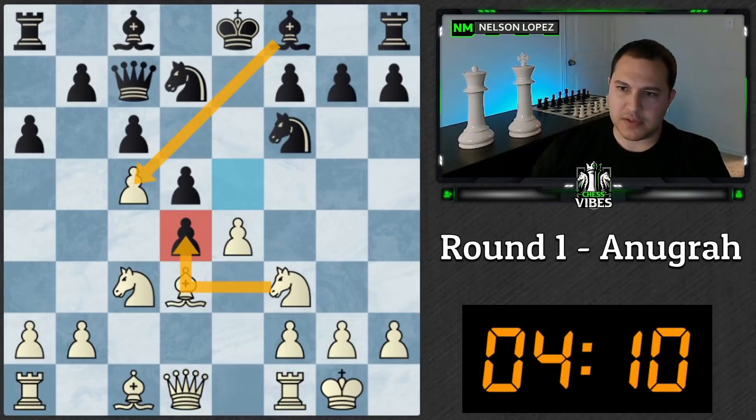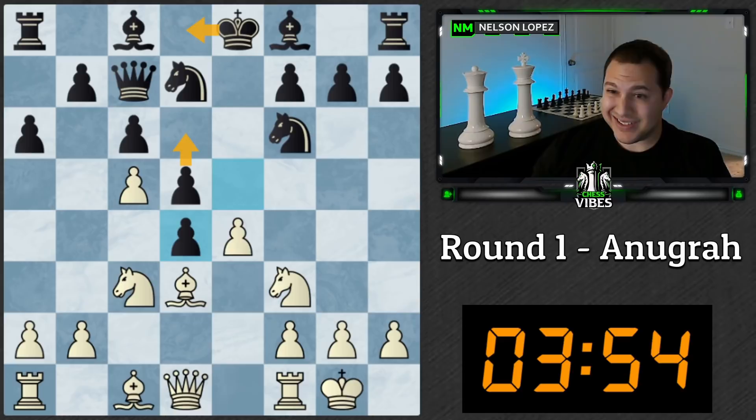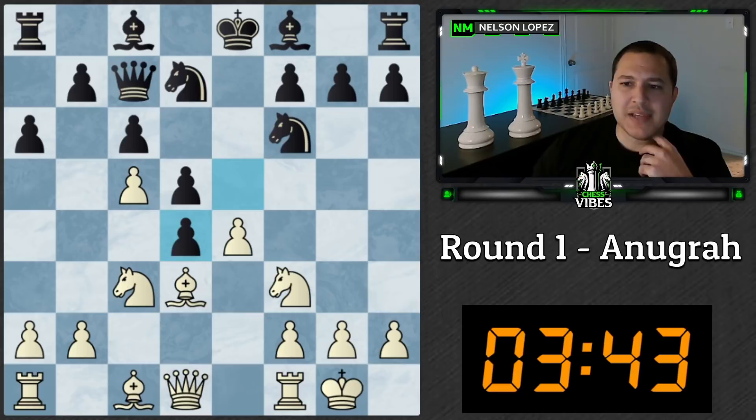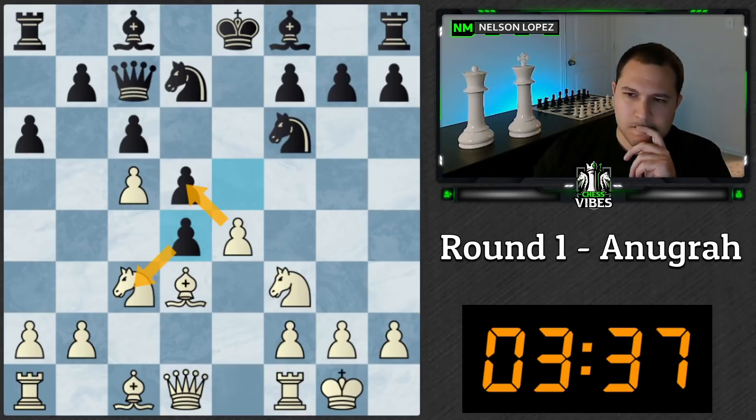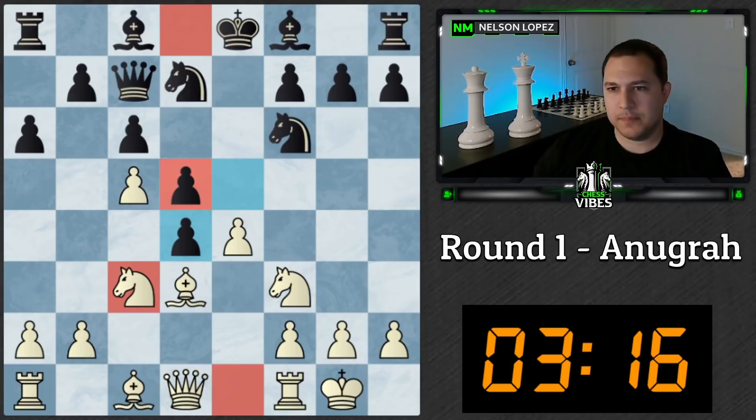If we just take back here it looks like black's going to get into a pretty good position, maybe after bishop takes c5. I really want to do this because if they take my knight I'm going check, and that's a really annoying check. We've got d6 coming next — so bishop b7, d6 is there, king would probably have to go over. We could still play d6, and I guess the queen is kind of awkward. Maybe queen a5 — is it good enough to sacrifice the knight?